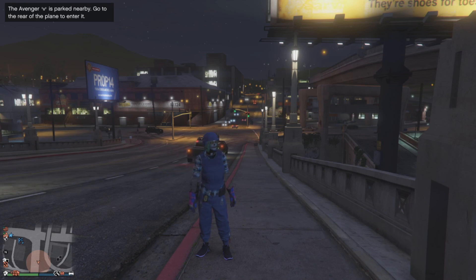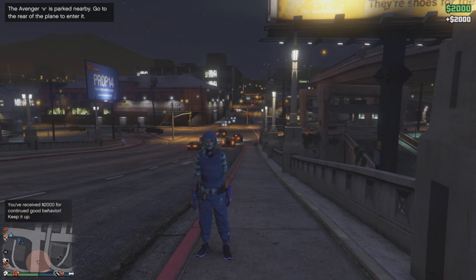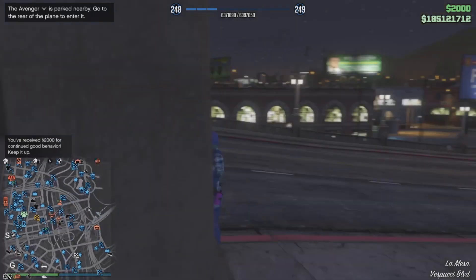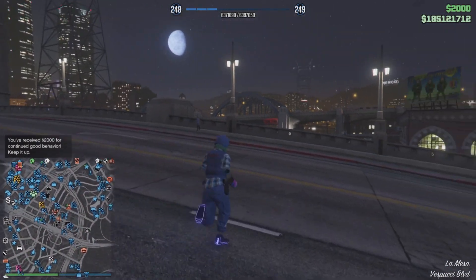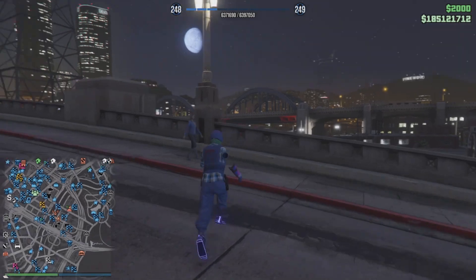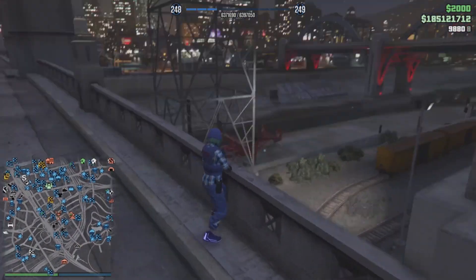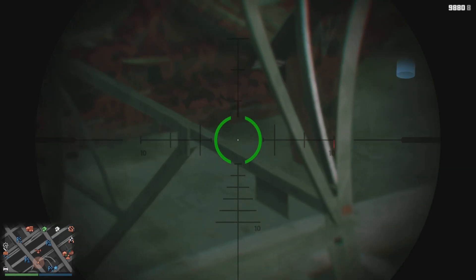Where the impound is with the cops, we physically have to either go over there and pick it up, or you can bring the assistant to you - recover from impound - it will cost you a thousand dollars to do this. I just got two thousand for good behavior, so all I've done now is called my Avenger out to show you. I'll jump up here and have a look.